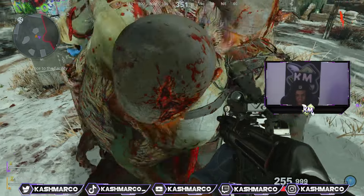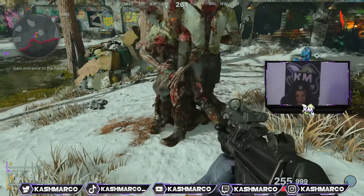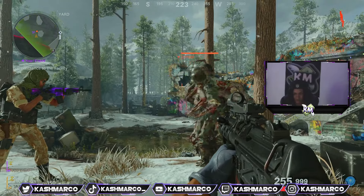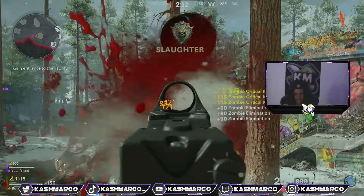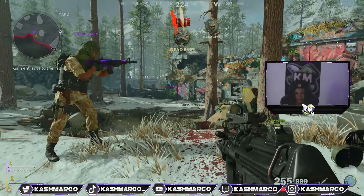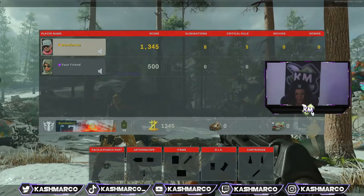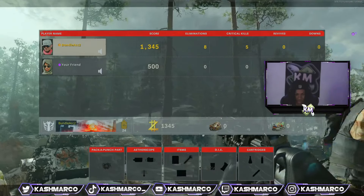Now you see that I'm in game — the zombies cannot even kill me, I'm completely in god mode and they all spawn in one location. I could sit here all day and just kill all the zombies and reach around 1000. But there's an even instant way — you guys see my level is going up right now as we speak without even having to kill.